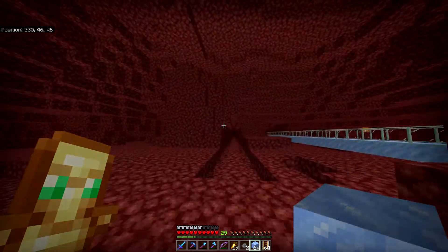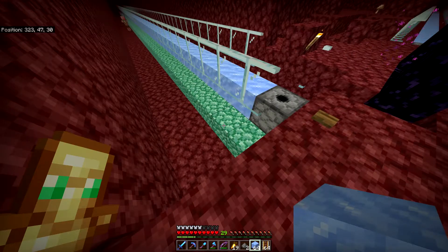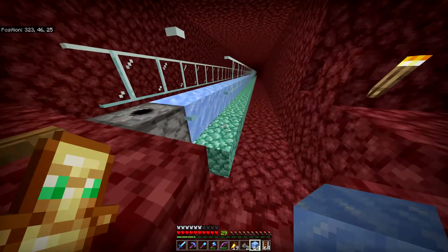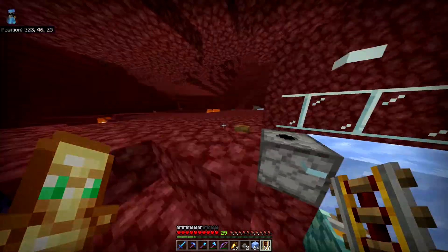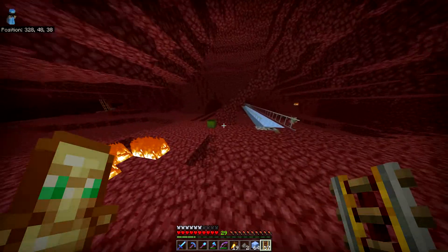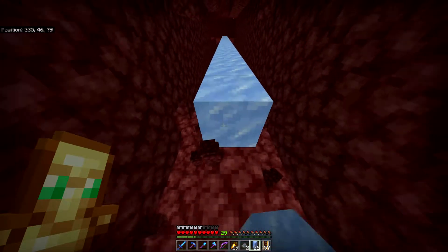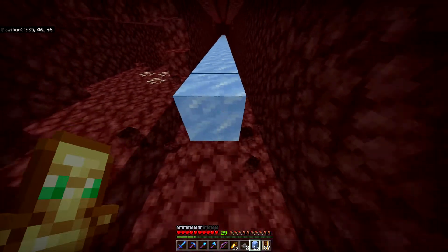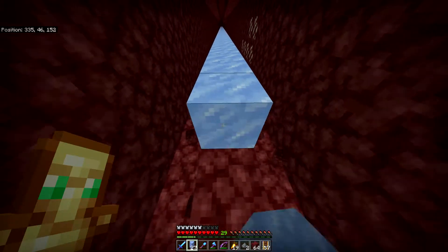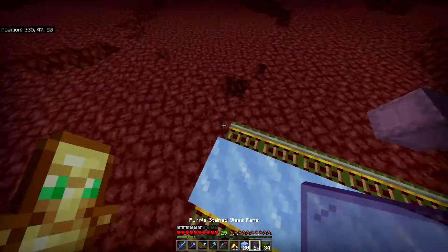We're going to get the ice in today and put the rails in — that's the main thing. I've started a little bit with some prismarine going on the bottom and we're going to run that all the way down, then put rail all the way on top. Nothing is going to spawn on top because of the glass panes, and we can ride the boats down the middle. I've decided to go with dark green concrete for this one and purple for the glass on the side.